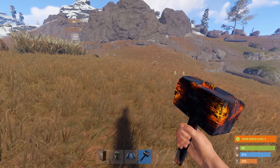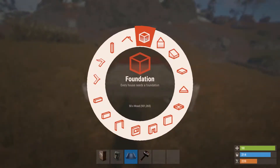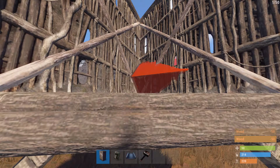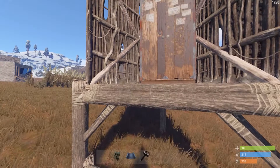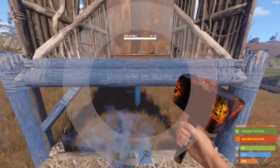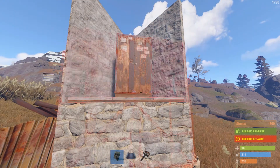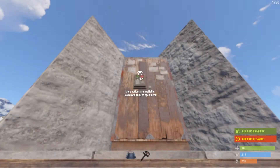Let's get into the base build. First, you want to start off with a spread foundation, pretty low to the ground. Then you want to raise the triangle foundation. Go ahead and put these two walls on the back — that way I know that the TC will fit. This will be my starter portion of the base. Jump up, upgrade, authorize, upgrade these. This is your starter portion after you get the code lock on there.